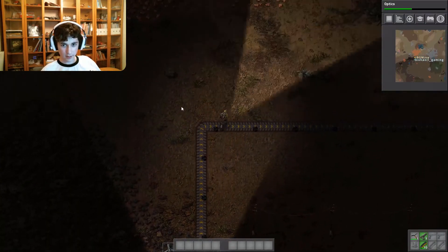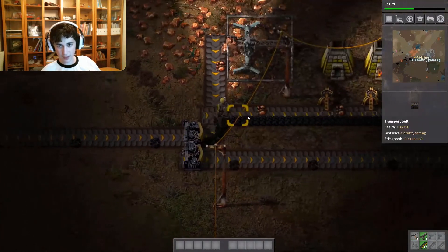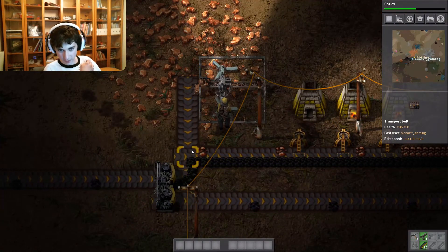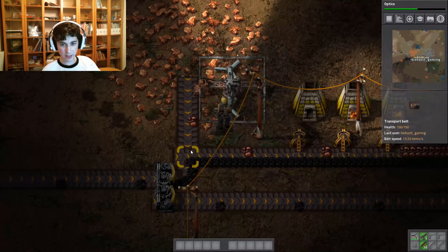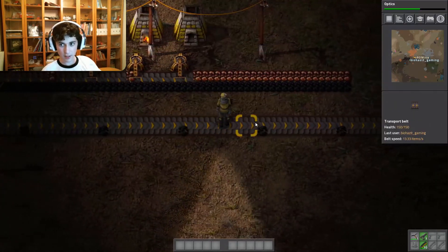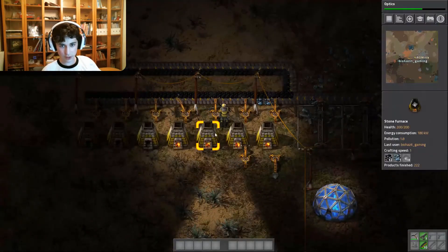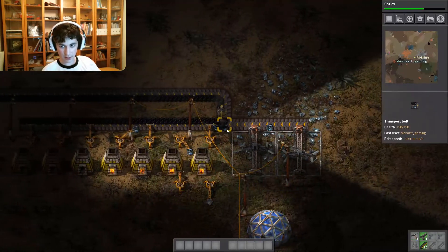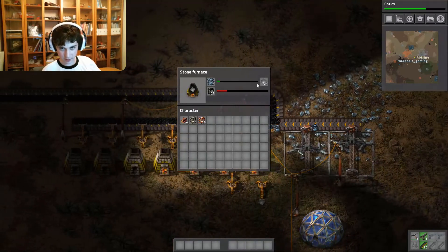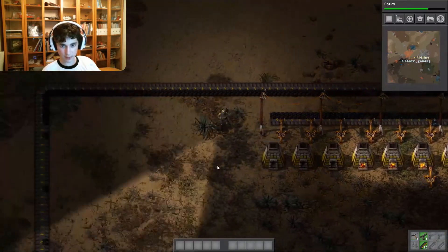We have a conveyor belt full of coal going down here — this splits it 50-50. These coppers are going into the other side of the belt, ending here, going into these furnaces. Then this transport belt is taking all the coal, stacking them up against here, and feeding them into these furnaces. And the iron is coming out of these — the iron is getting smelted into iron plates. That is pretty cool.